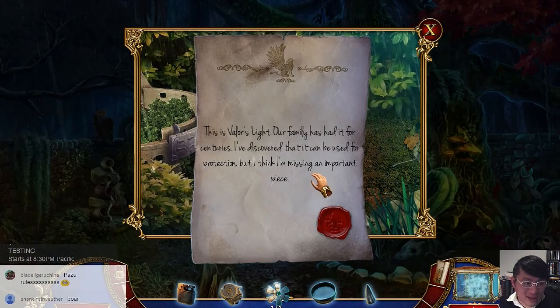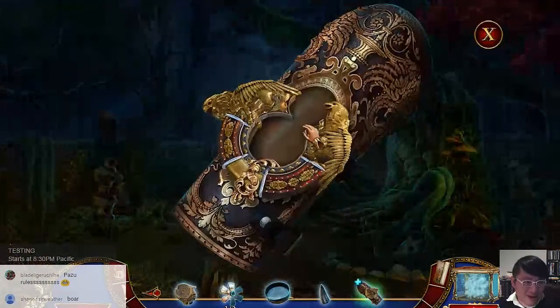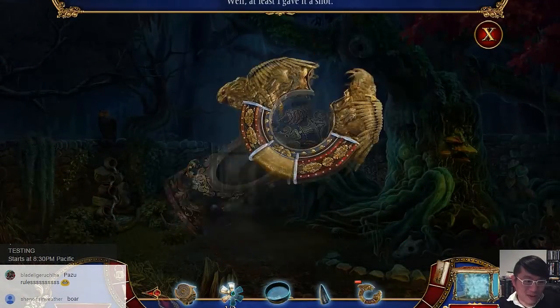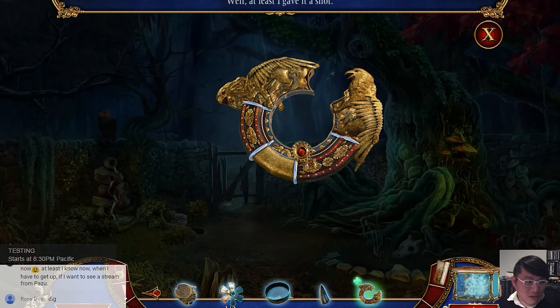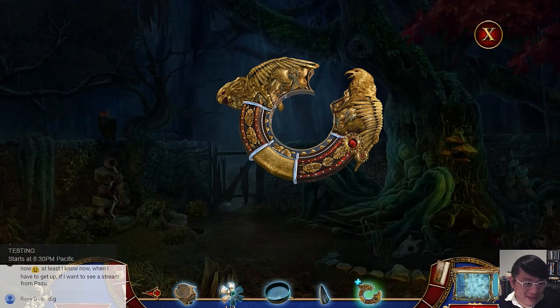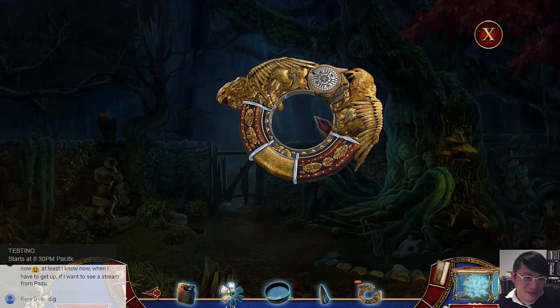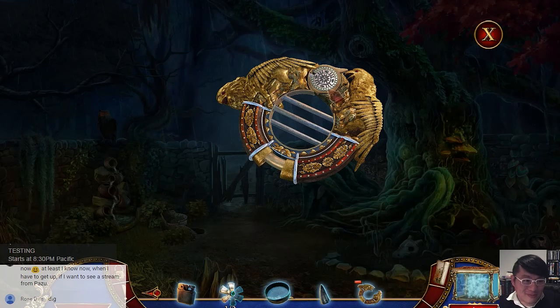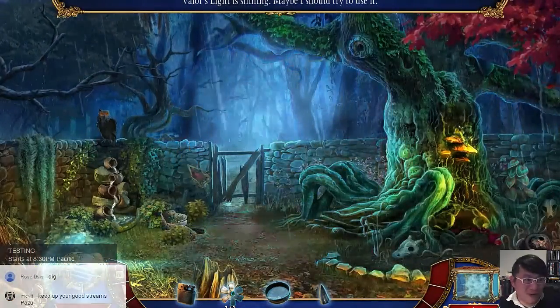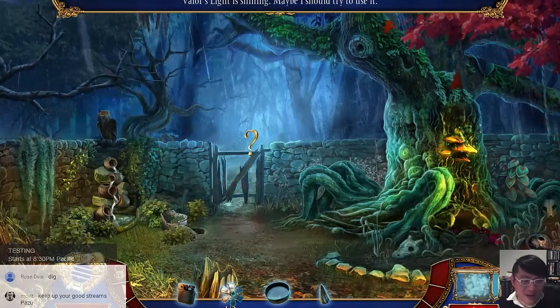Missing this piece. The artifact. Whoa. Can I use it now? Yeah, Rose, you are correct. I managed to — what? The Valor's Light shining. Maybe I should try to use it, use it with the maze. Maybe that can lead that way. Can I go forward now? Looks like a puzzle here. What am I looking for? The symbols.